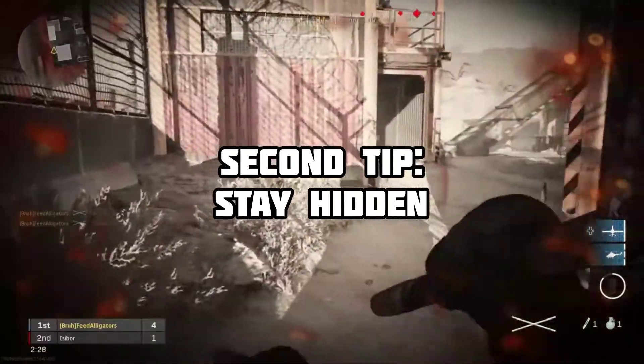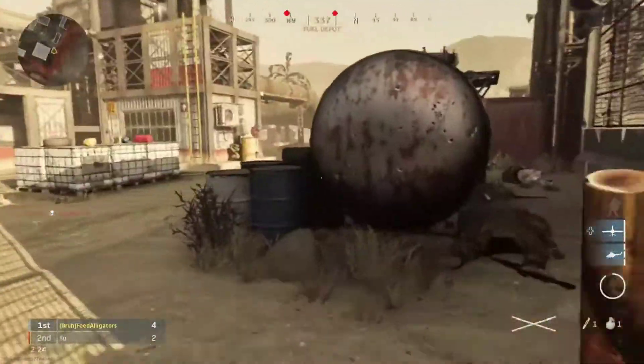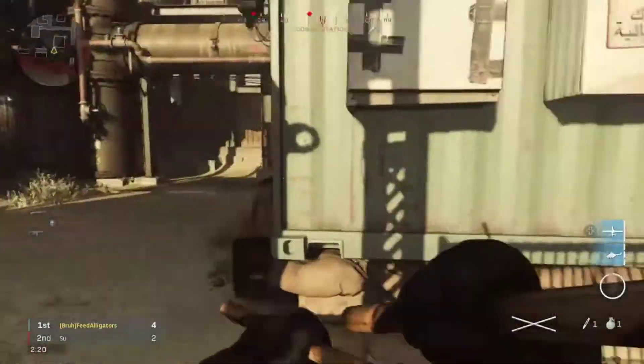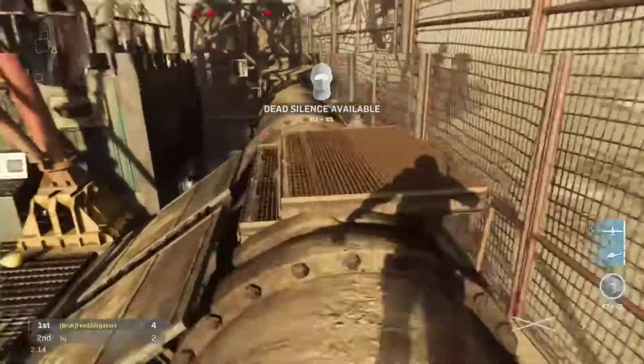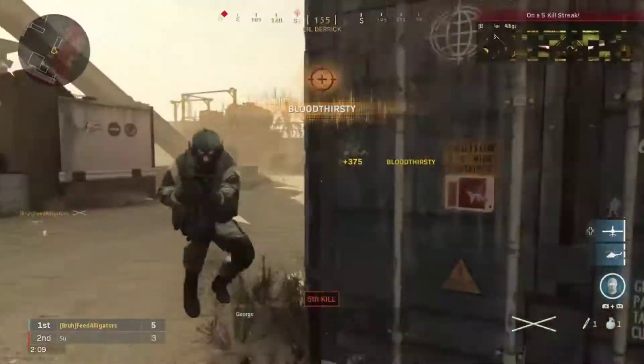The second tip for using the Kali sticks is to not run into the open. This may seem like a very easy tip, but it is very challenging in some maps — namely maps like Rust — because there's not a lot of hiding spaces and you really have to run around in the open to get places. So just make sure to remain hidden so that you can sneak up on people, or try to be stealthy about it and go behind people.